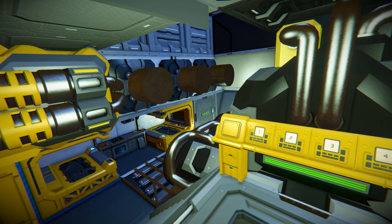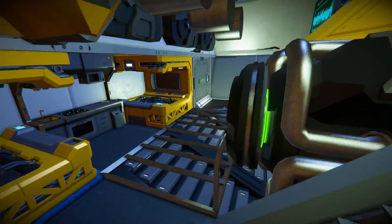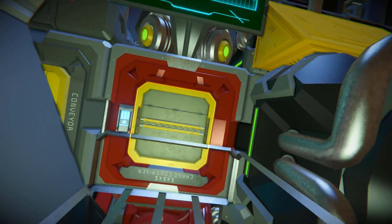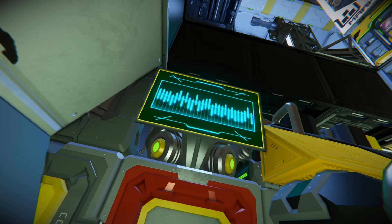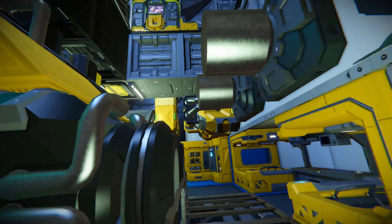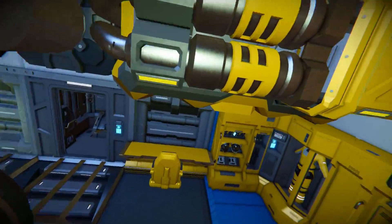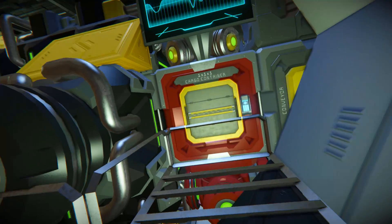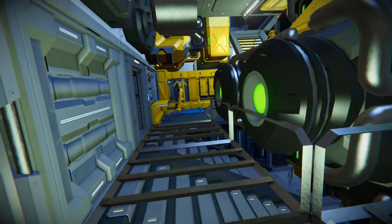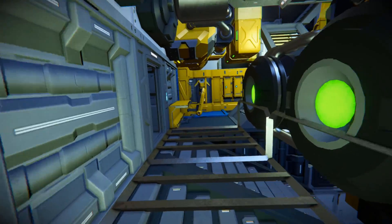But we do have places for our maintenance workers to sleep and live their lives. On this side we've got beds, lockers, and a kitchen. Walking around to here, we then have access to this cargo container and an LCD screen just latched onto a gravity generator. Walking around and coming back around to this side, we then have another locker, a table, a toilet. And this way it leads to the opposite side of that cargo container, once again with an LCD screen on a gravity generator.